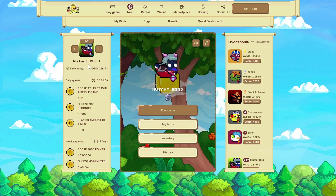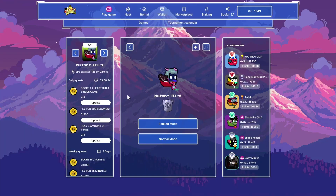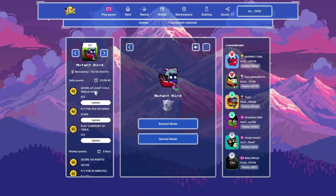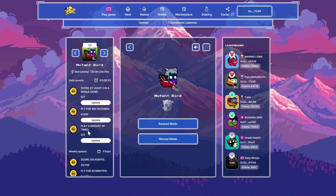If I look at the other bird — Mutant Bird — I'll see something similar too. Score at least three in a single game, score at least 15, so easy task. Fly for 300 seconds — the very same task. And play 33 amount of times versus play three times at Skywars.